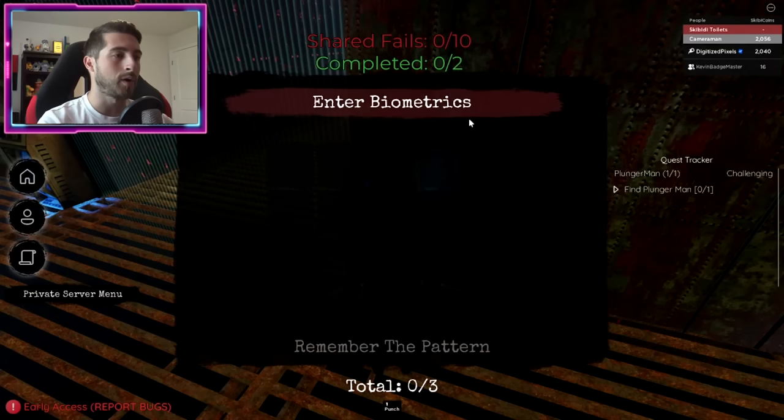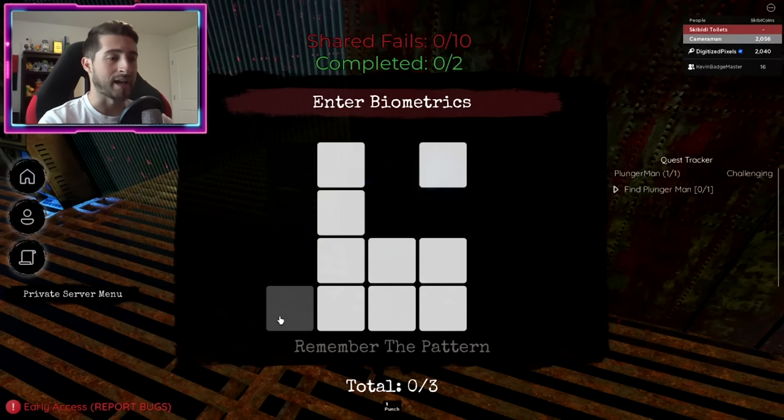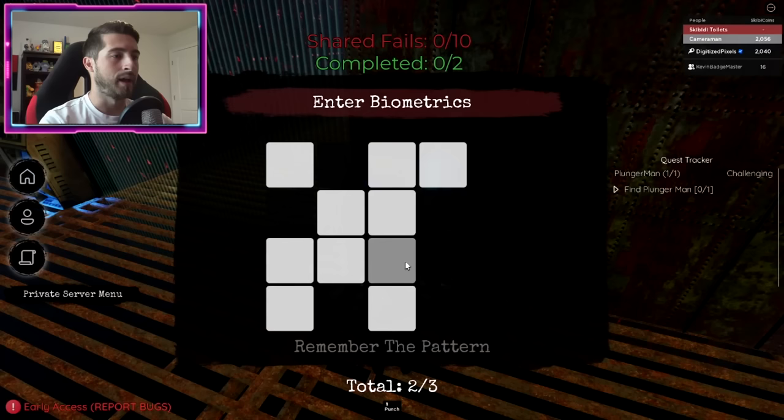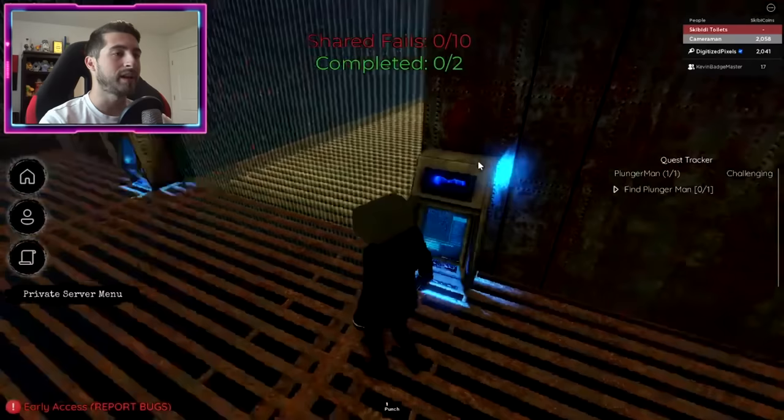It's kind of like Portal. The first part is biometrics - go ahead and do it. What you have to do is memorize this shape and then recreate it by clicking. You're just recreating the pattern. This one's a little tricky - boom, there we are. I completed my part, now Kevin has to complete their part.